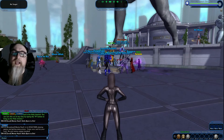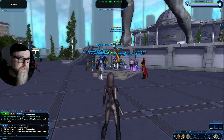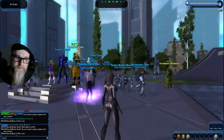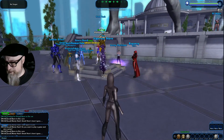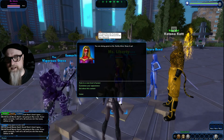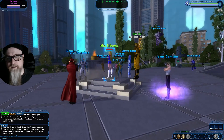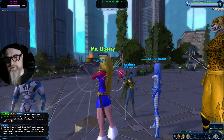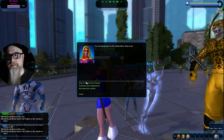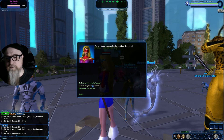When you join the game, as you can see there are plenty of people online playing. Here is your powers bar — Sprint means you just run faster. The reason all these people are gathered around this person is that this is Miss Liberty, a trainer. When you level up, you go visit Miss Liberty to train. The nice thing about Miss Liberty is that you can change your costume for free anywhere from level 1 to level 5; after that you pay with in-game money, not real money.